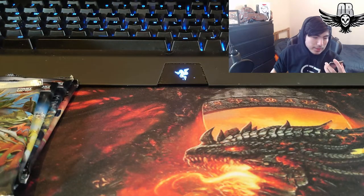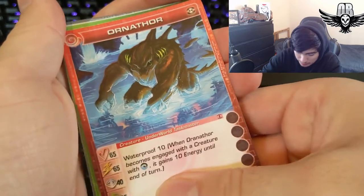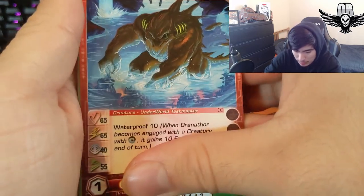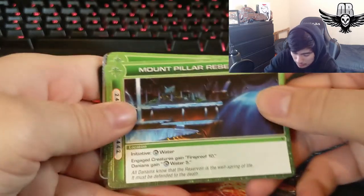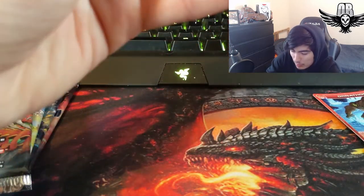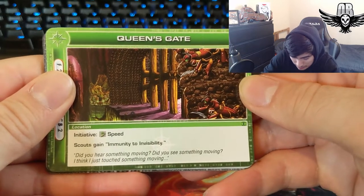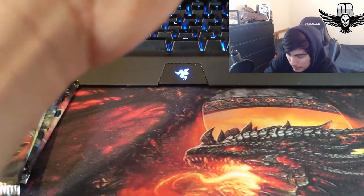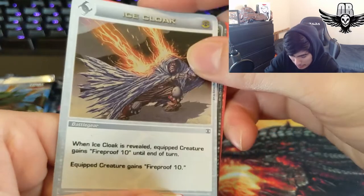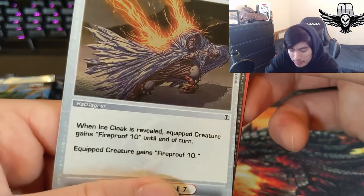These cards are bent — that's a shame, that's really a shame. We got a Mount Pillar Reservoir; I don't think I have this one yet, that's a pretty cool one. I'm really sad these cards are bent. Queen's Gate Initiative: speed scouts gain immunity to invisibility. A parasite token. Our rare is Ice Cloak, which I'm pretty sure was from the show — equipped creature gains 10, Fireproof 10 until the end of the turn.